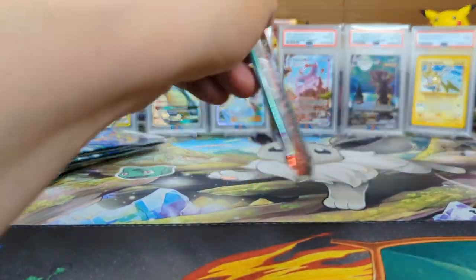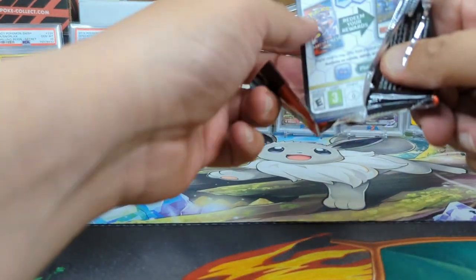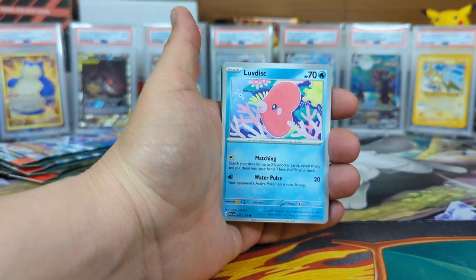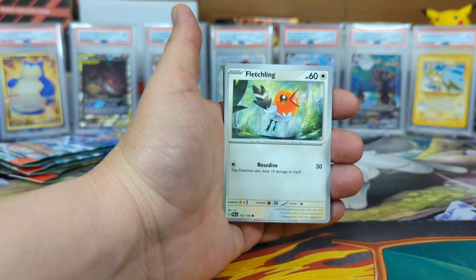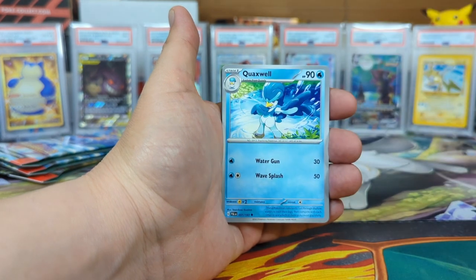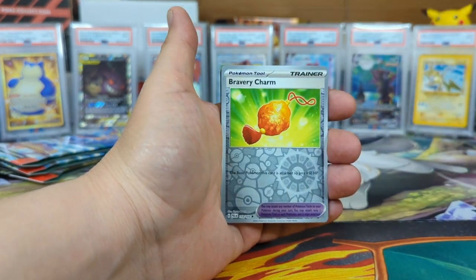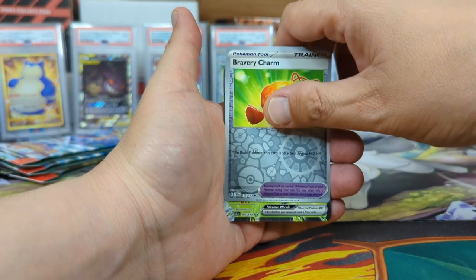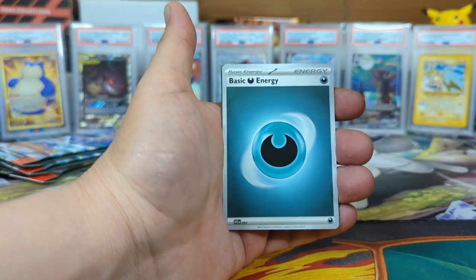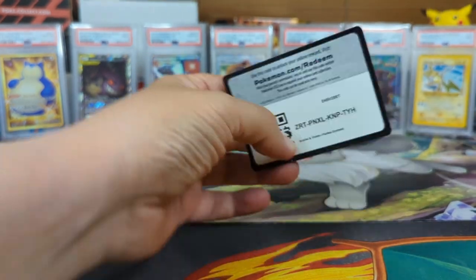All right, I think we should get something — the last four packs here have to have something. Another seeker would be great, or just another alternate art. We got Super Rod, Super Rod, Snover, Fletchling, Fighting Owlette, Mabosstiff, Quaxly, got a Mankey, a Bravery Charm — never seen that one before. And a Farigiraf EX! Nice. Is this considered a seeker rare? No, it's not actually.